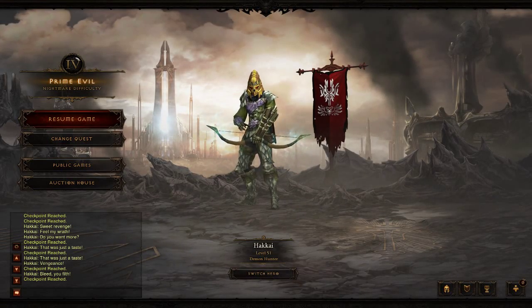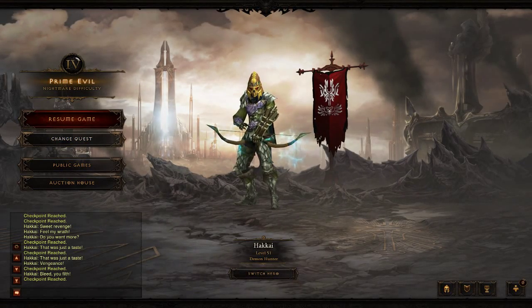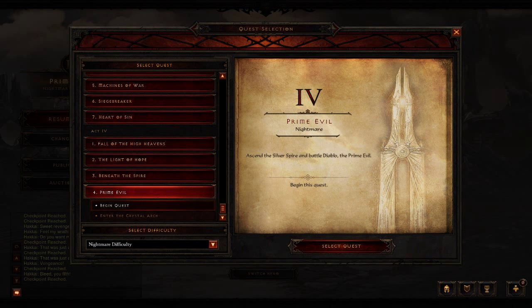Hey, what's up everybody, Hakai here and today I'm going to show you how to create the Herding Staff to unlock the secret level in Diablo 3. So first off, we want to go to Act 1, select the Shattered Crown.